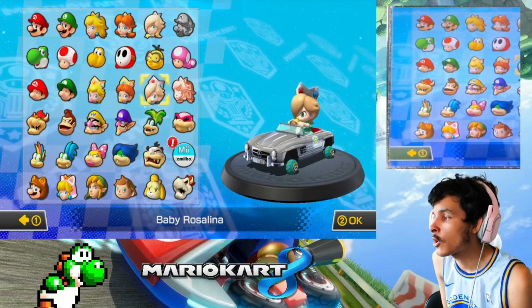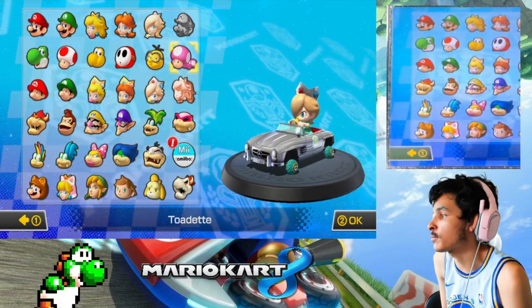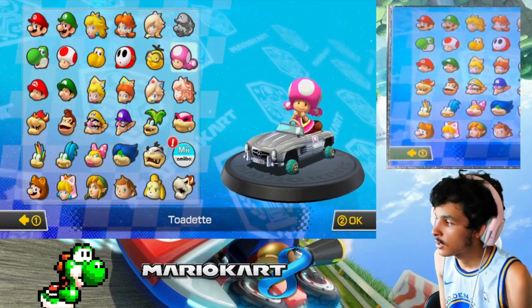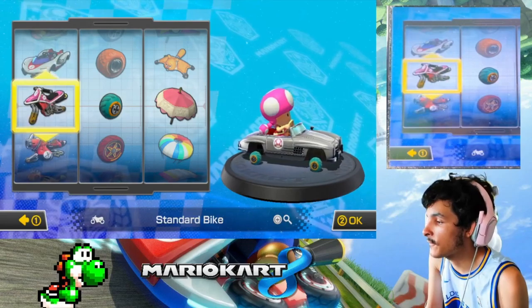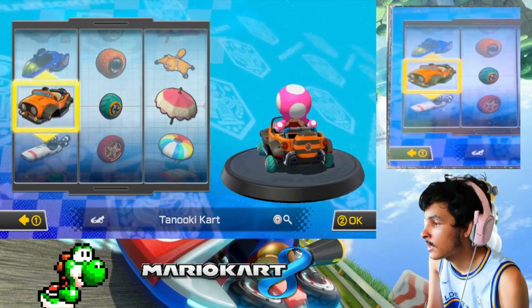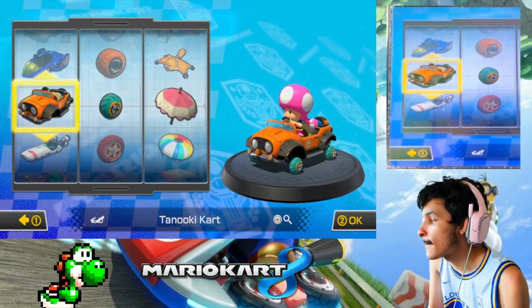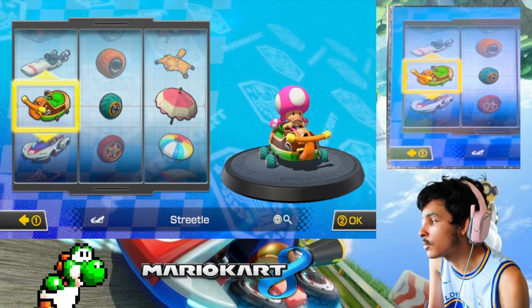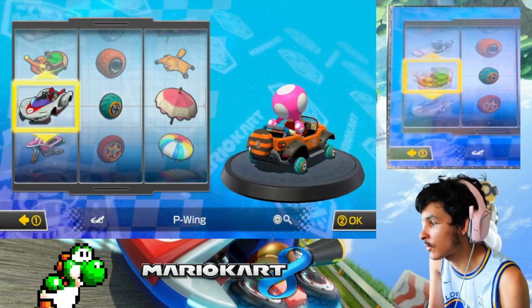Right now in this episode, we are actually going to use — I did use Toad, so I'll probably go with Toadette then. Yep, Toadette for Banana Cup. I think we haven't used the P-Wing yet. I'm saving this for a different cup, but I think I know who I will use. I'm going to use Toadette and the P-Wing, so let's go use the P-Wing.